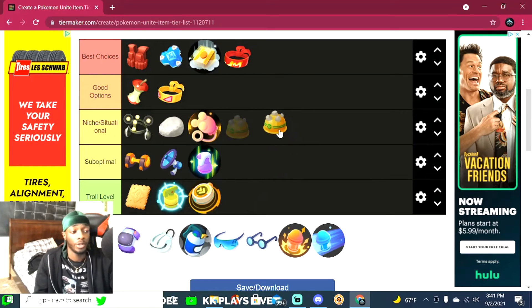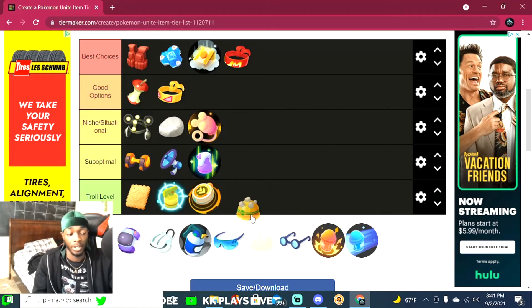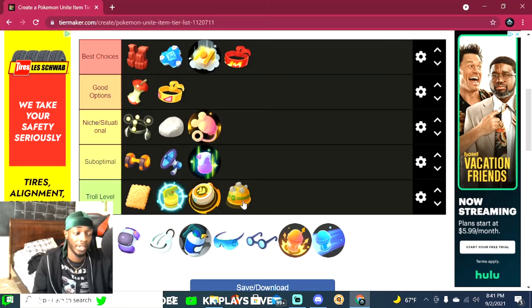Rocky Helmet — a lot of people might disagree with me. I know many used to use it, but the damage it puts out is really minimal and just not worth it. It gives you a health stat, but it's not the highest health stack compared to other items. I'm putting Rocky Helmet at troll level — I don't think you get any real benefits out of it.